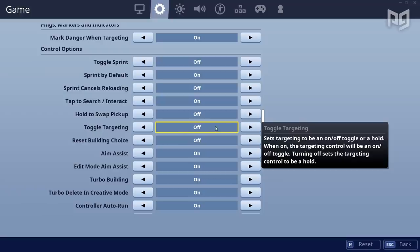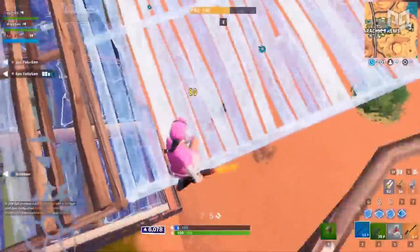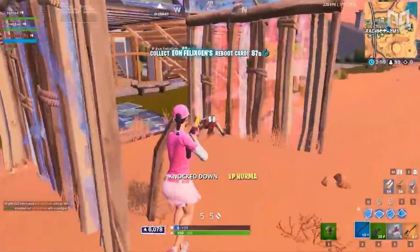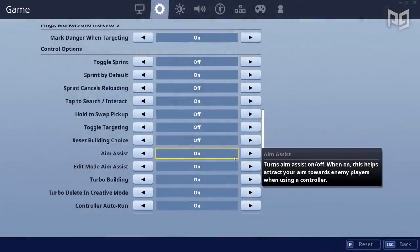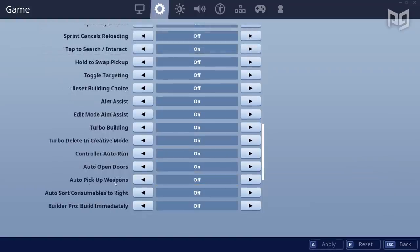While still in the keybind section, make sure toggle targeting is off — it removes the auto lock when you aim down sights, which gets really annoying when trying to get quick shots off. Also, turbo build lets you hold down the build button and drag to build — make sure that's on. And make sure to turn off auto pickup weapons, because it's really annoying when you pick up a gray pistol over a Scar.